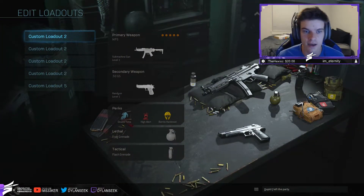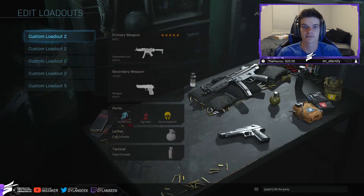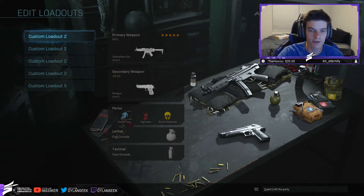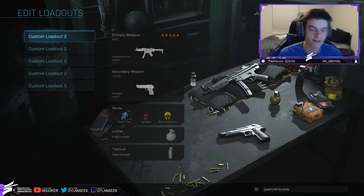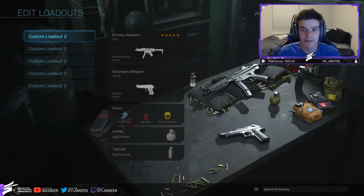Alright, starting off — we've only got five classes in the beta, so I've kind of set them up and started playing around with them, based off what I've been using in Cyber Attack. I just finished streaming Cyber Attack and set up these class setups. We're going to start off with the Rush class setups. I have two of them, both using the same gun — running the MP5, what I've found to be my personal favorite SMG in the game. The MP5 has just become my favorite. It might even be the best.